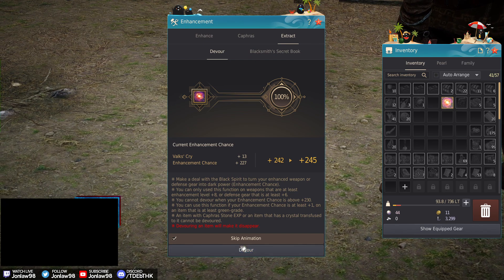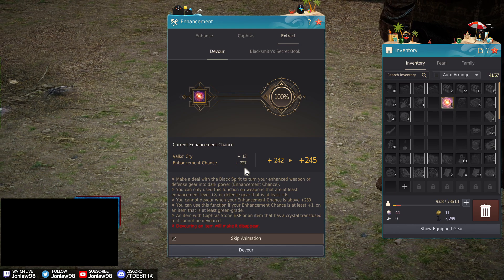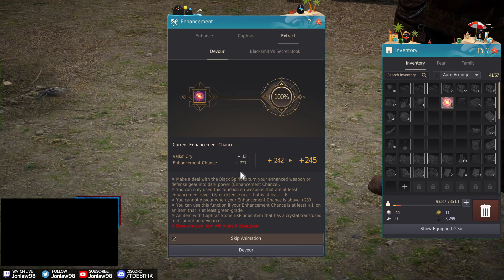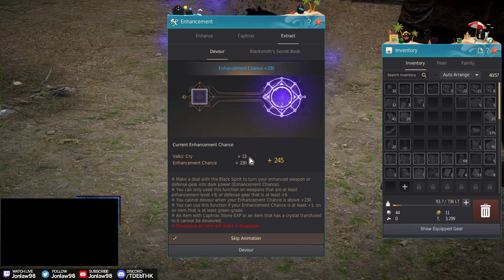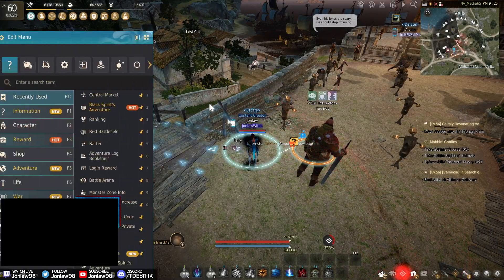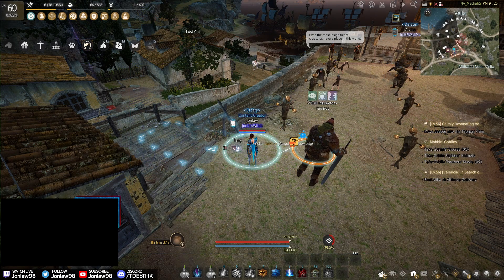You look at your number — the one without Valks and no bonus. Since we have 100, we get to bring it up by another three, and 230 is the hard cap — you can't go past that. So we click it, and now we have a 245 stack, which is the max we can reach. Let's bring up the chart again.